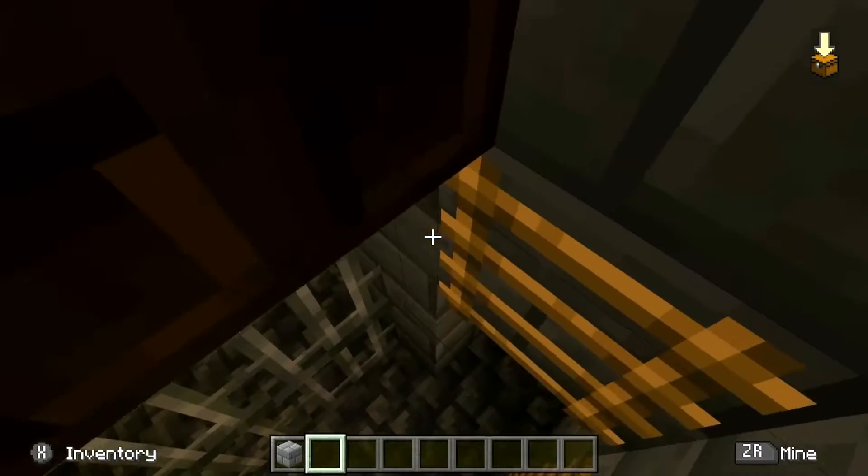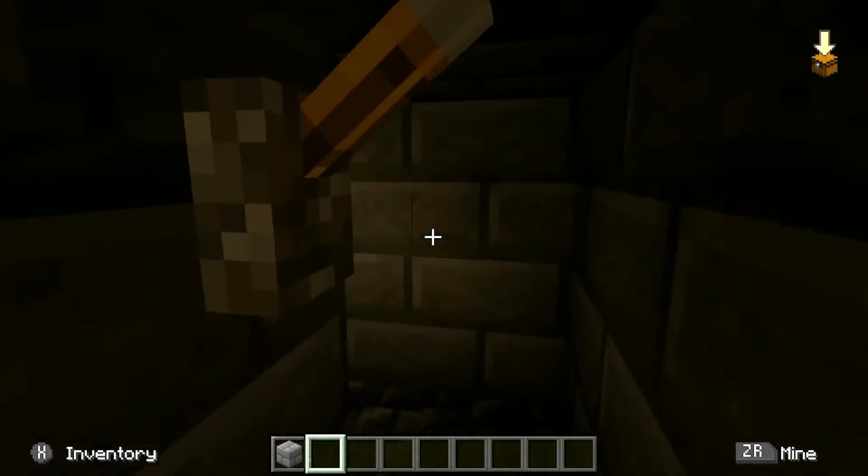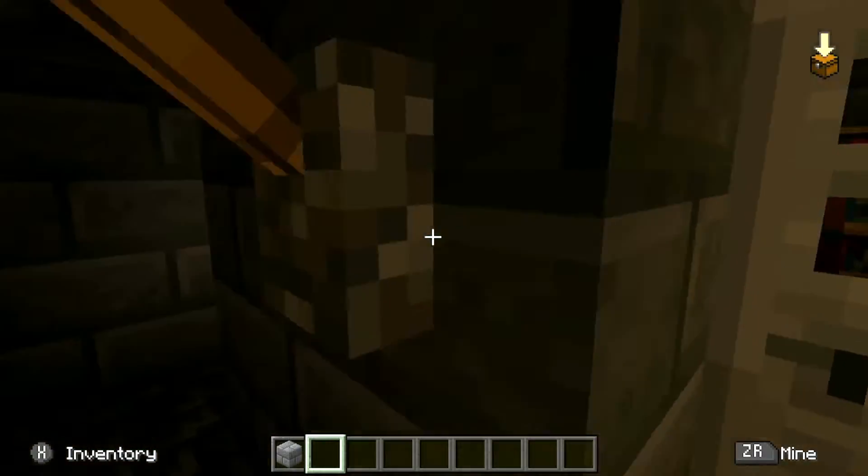Down here we have the dungeon. You can see we have our dude over here. You can just go around here and let him out, but I'm not going to let him out.